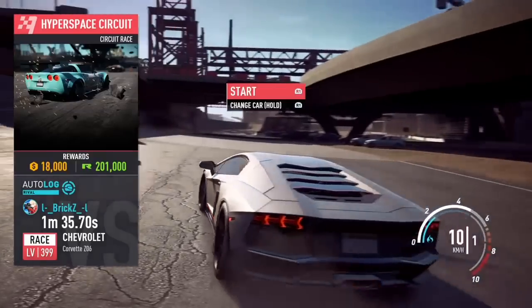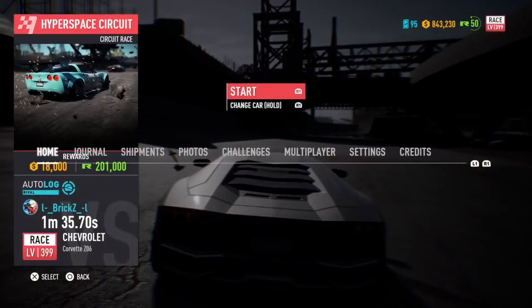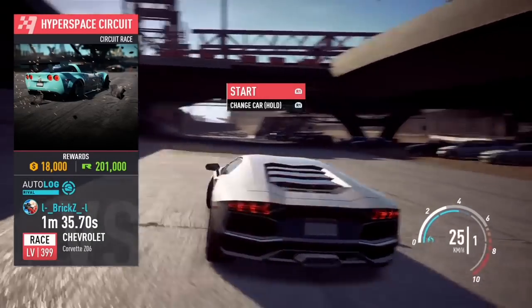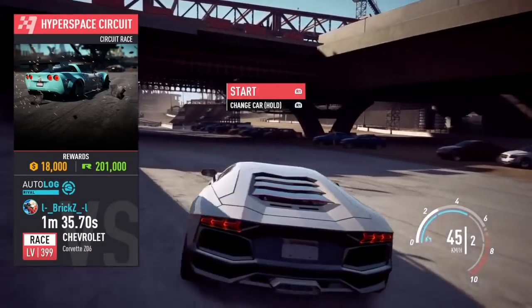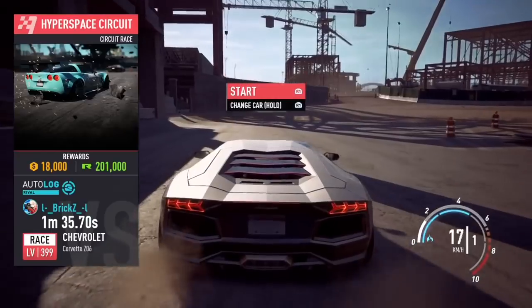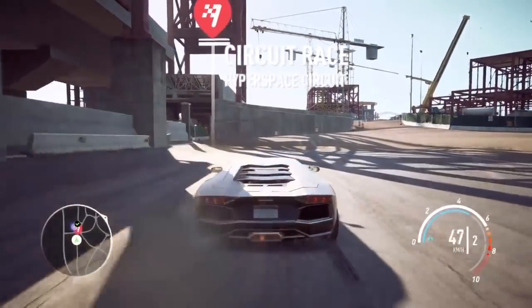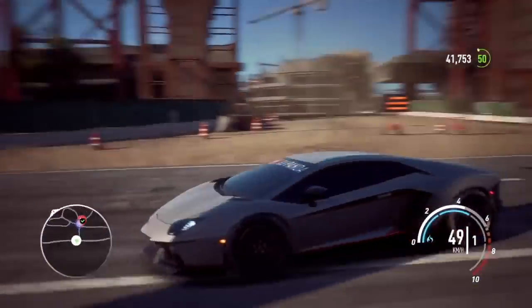When you finish the race you'll get kicked out of the screen sometimes, but it doesn't matter — you've still completed the glitch. The start screen will still be on your screen. As you can see, I had 770,000 before and now I have 840,000 — that's just under a hundred thousand dollars gained. To exit the glitch, hold R1 to change the car, then back out of the screen and you're all good.